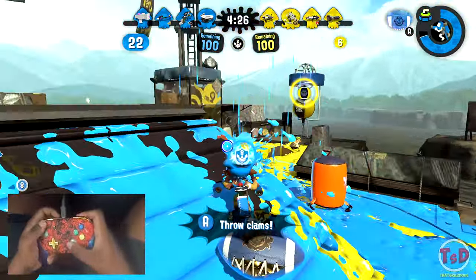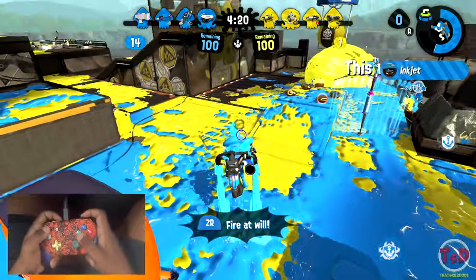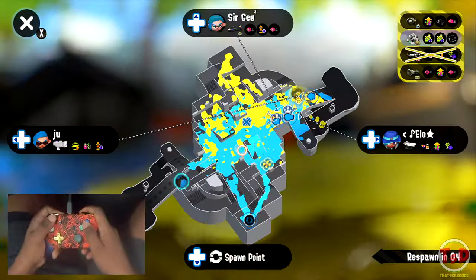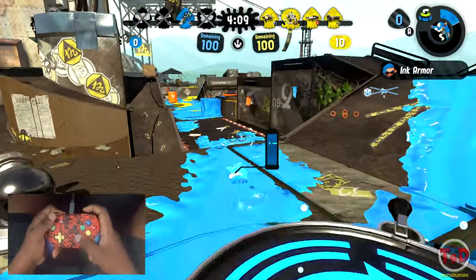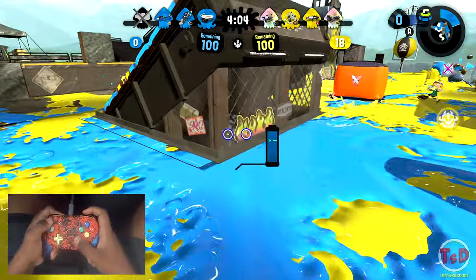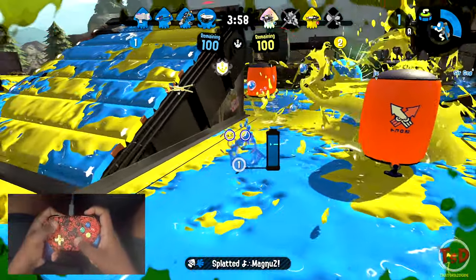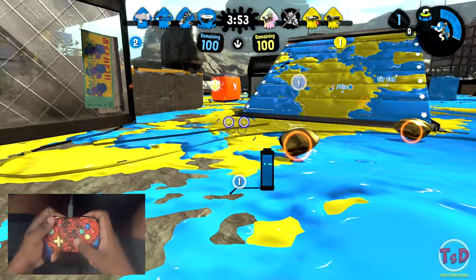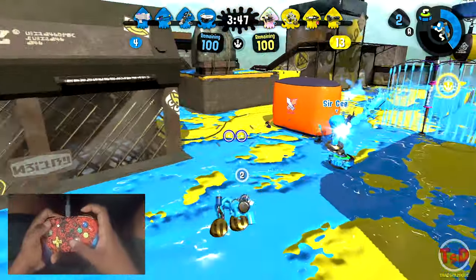My teammate just gave me the power clam. I kind of want to throw this down and then use Inkjet, but there's a guy behind us — the Nautilus was behind us. I'm pretty glad one of my teammates picked it up. If I was still alive that would have been a way better push, but I didn't know the Nautilus was there. Either way we're actually slaying them out, using Ninja Squid to our advantage. That Nautilus has spawned back in, so I've got to be careful about him.